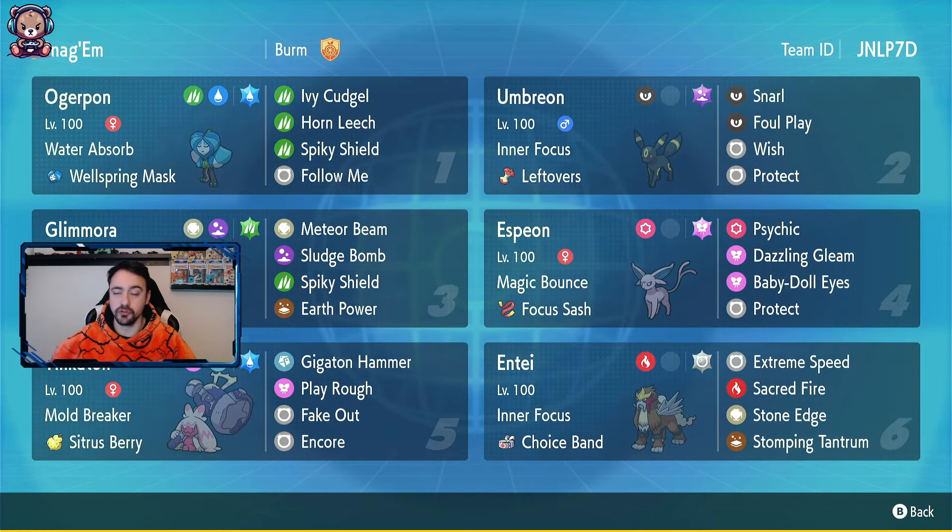So we've got an Ogre Pond - just a standard Ogre Pond, Wellspring mask, that sort of thing. The Umbreon has got Leftovers which we have sort of used before. It is a very bulky Umbreon - obviously the Leftovers help it out. It's got Wish. Then we've got Glamoura with the Power Herb, which you've seen in a previous video. We have used that sort of build for it.